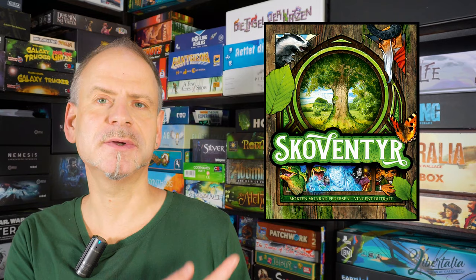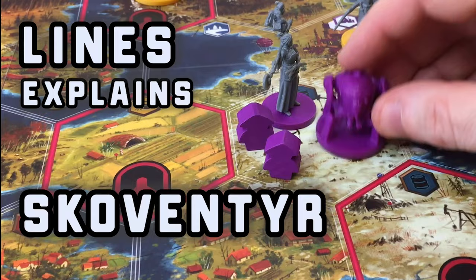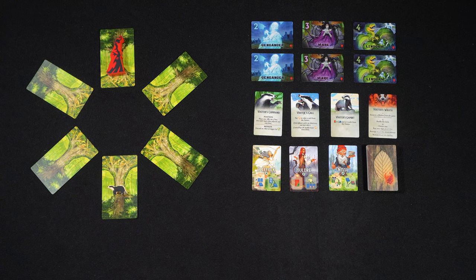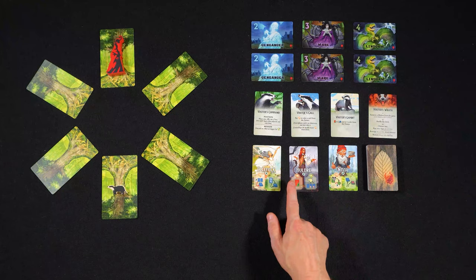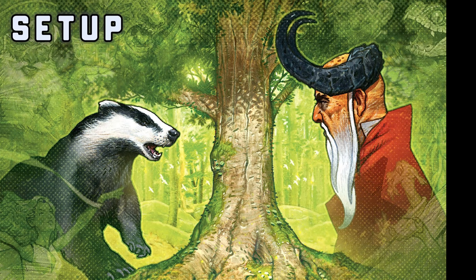Hi, my name is Linus and today I show you how to play Skoventür. Skoventür is a cooperative game for one to four players and takes place in this forest. The Devil, also known as Gamle Erik, has come to earth together with his six minions. You, the players, must help the Badger Vokter and his allies to defeat all six minions before Gamle Erik catches him.